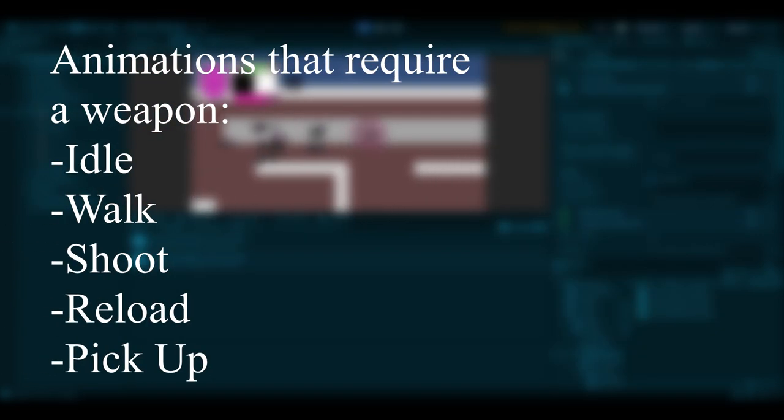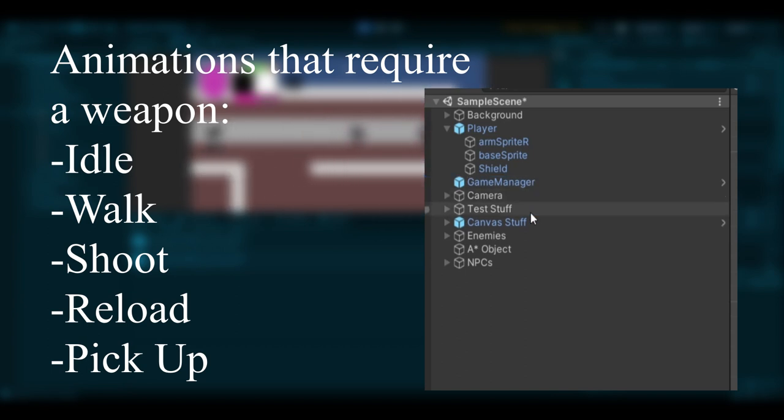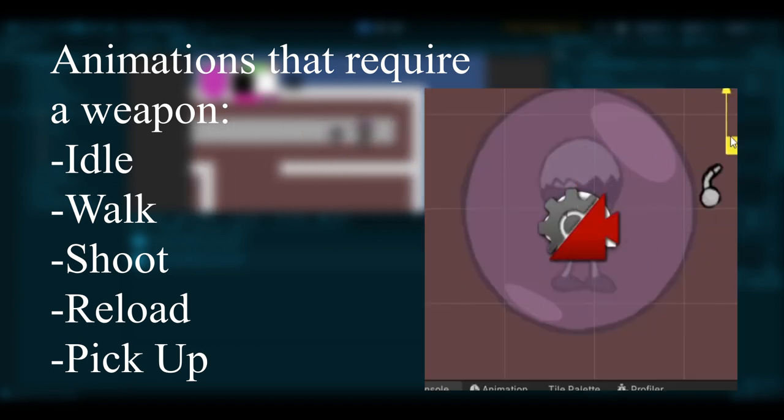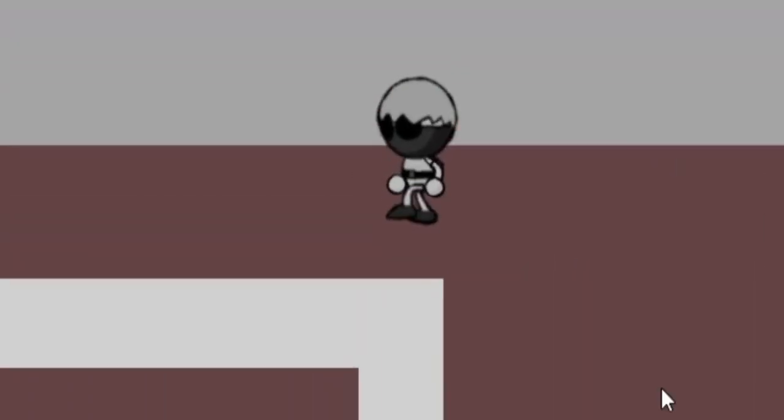Now there were only about 5 animations that required the weapon to be out, and instead of rendering both arms, I now just render the player's left arm and right hand in one sprite. It's mostly unnoticeable, but I do need to figure out a better solution for the current walk animation since it looks kind of stiff.